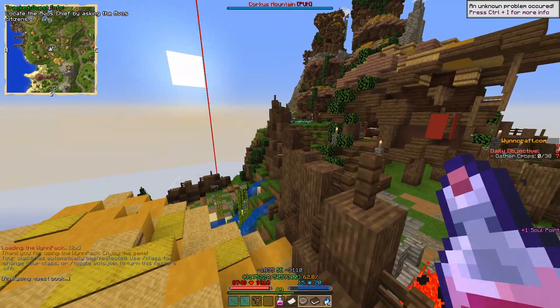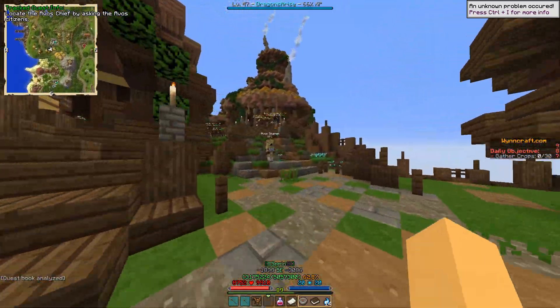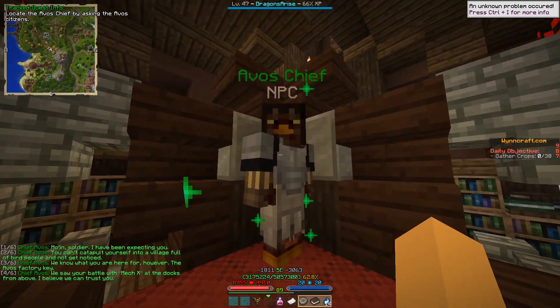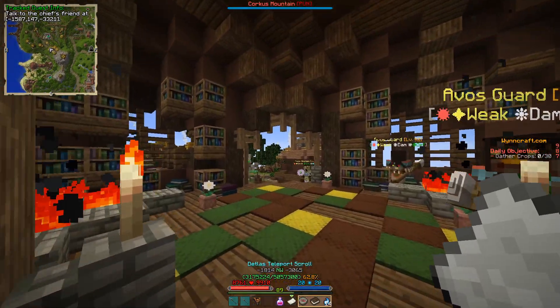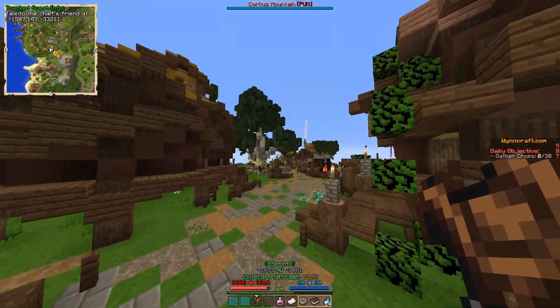You will land up here and you want to locate the Elvish chief. Head straight and then take a left turn over here. Don't hit anyone because they will hit back. Here you're gonna find the Elvish chief — just talk to him. The chief tells you that their key is in their most well-guarded temple.